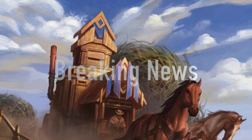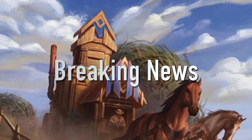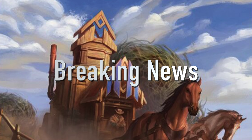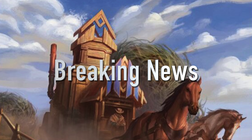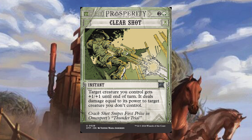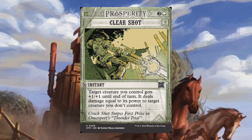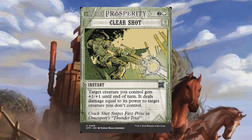Next we have the Breaking News cards, which look like old newspapers from the Old West — the theme is called the Prosperity Post, talking about prospecting. All of these cards are reprints. We have Clear Shot — two and a green instant. Target creature you control gets plus one plus one until end of turn; it deals damage equal to its power to target creature you don't control. Pretty cool card. Then Dust Bowl — a land that adds a colorless mana, or three, sacrifice a land: destroy target non-basic land.